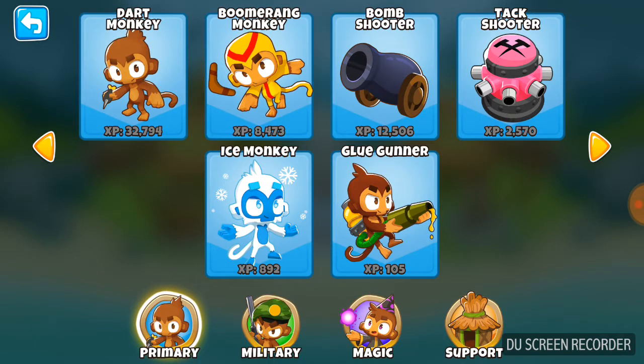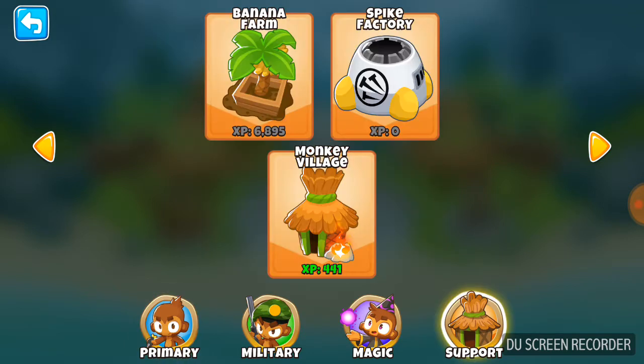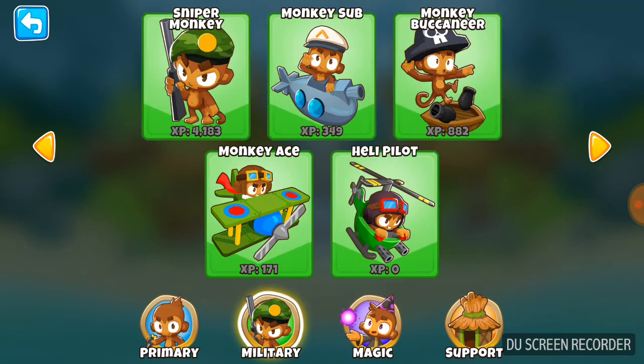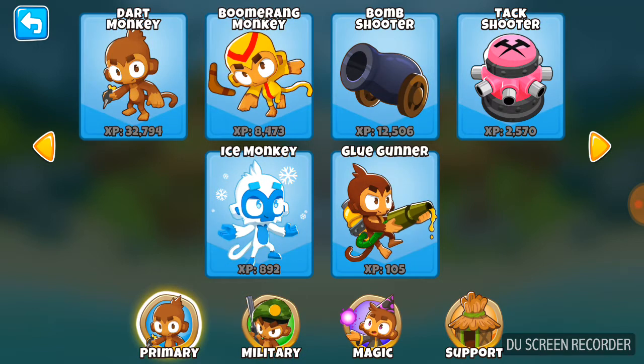As you can see, each tower is graded differently. There are four different types. Support - basically monkey villages, spike factories, and road spikes. Then magic - there are two new ones. The alchemist and the druid are the only two new normal towers other than heroes. Military is heli pilot, monkey ace, all the old ones. And primary is just all the normal ones - dart shooter, monkey dart, all that good stuff.